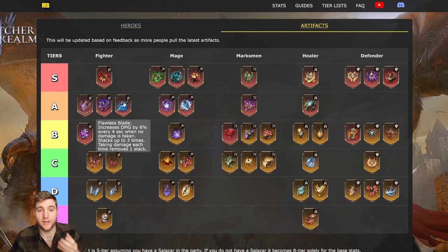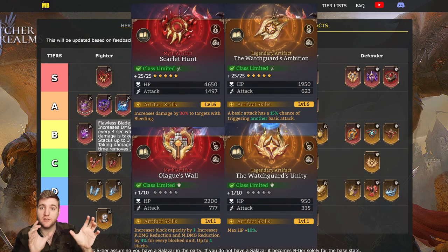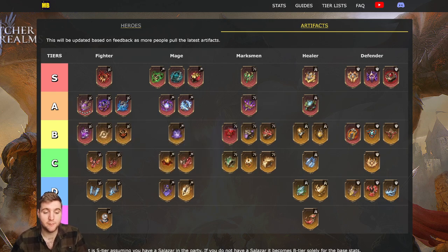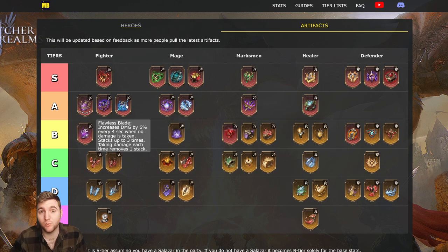The Flawless Blade increases damage by 6% every four seconds when no damage is taken, stacking up to three times, but each hit removes one stack. Arguably this isn't a great artifact — I considered putting it at B-tier. There is a big difference in stats between a Legendary and a Myth artifact. The reason I kept Flawless Blade at A-tier is that it can grant up to 18% damage increase. It's probably most usable on heroes you can stick in the back line, or on missions where you don't typically take damage — Valkyria, Zealotu, and Arrogance come to mind.